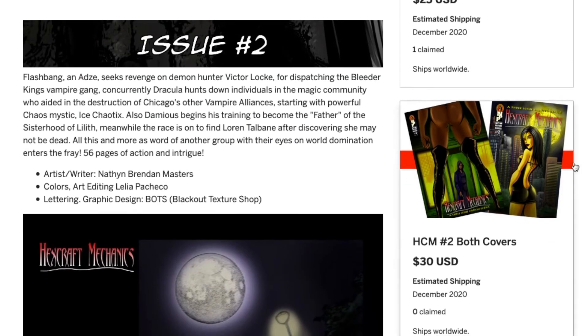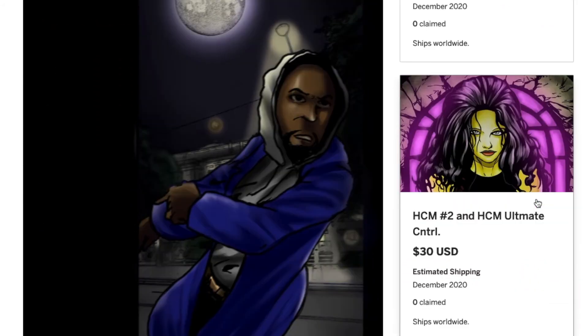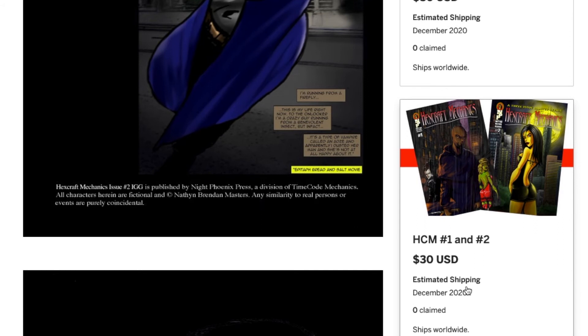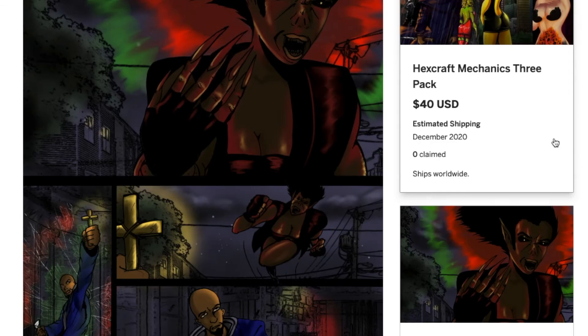For $30 you can get both covers, though you won't get a poster. Also for $30, if you didn't get Hexcraft Mechanics Ultimate Control you can get Issue 2 and Ultimate Control together, or you can get Issue 1 and 2 together. For $40 you can get all three books: Hexcraft Mechanics Issue 1, Issue 2, and Ultimate Control, plus the Blast Back cards.